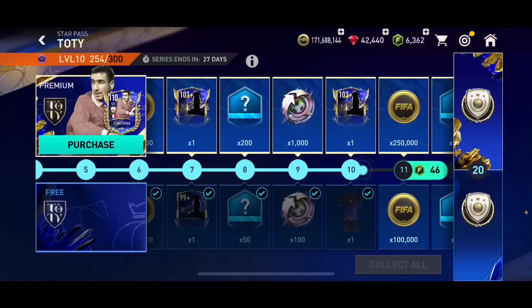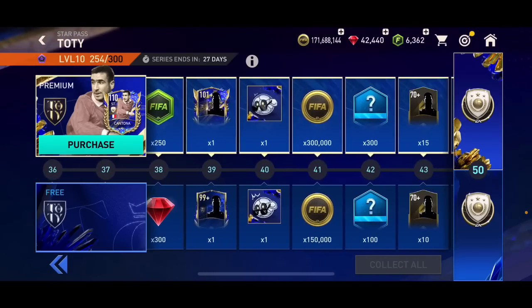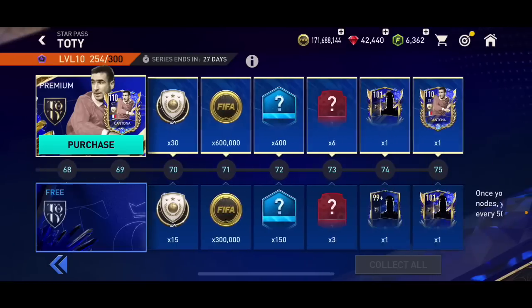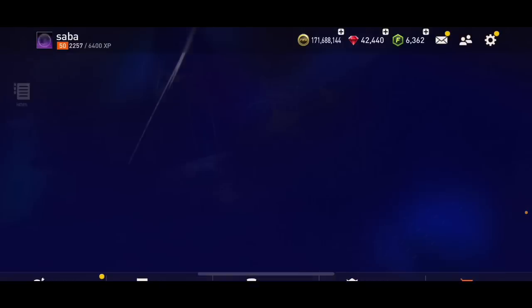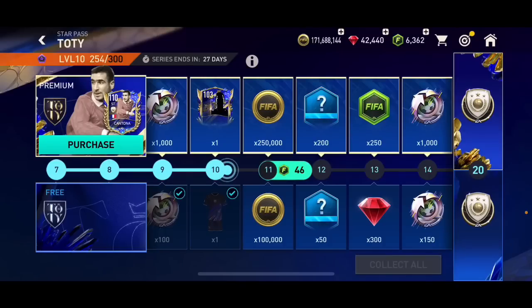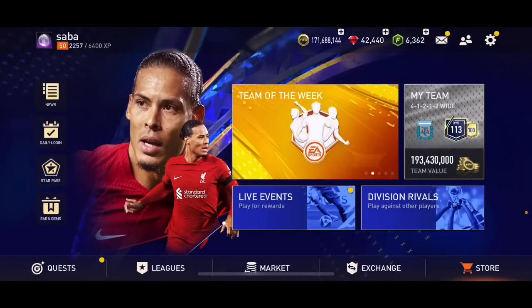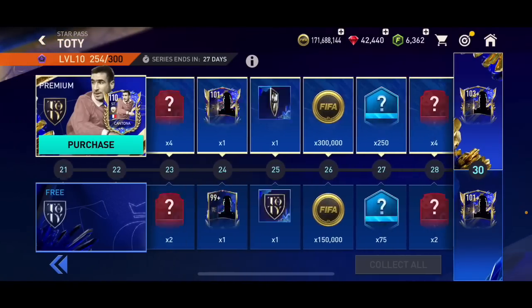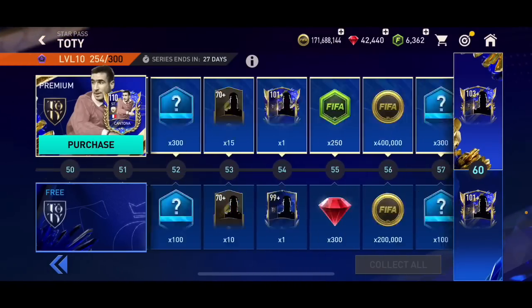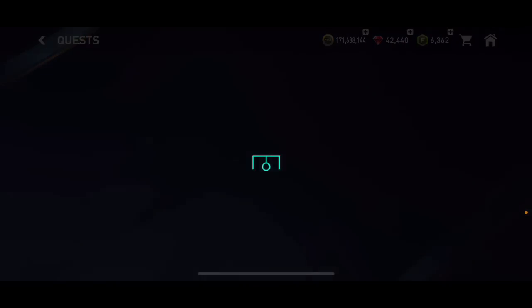There are two Star Passes here. The first one is 28 days long where you can get Prime Icon Cantona or Tycoon Cantona - a 110 overall - along with a lot of great rewards. The second one is also 28 days long but we don't know which player it'll feature yet. You need exactly 14,800 Star Pass tokens or credits to complete this Star Pass, and it is 75 levels long.